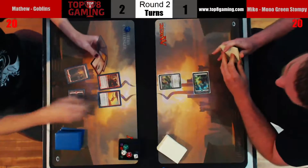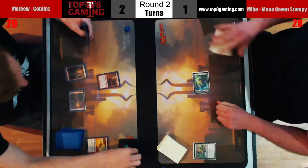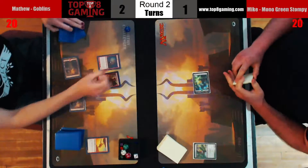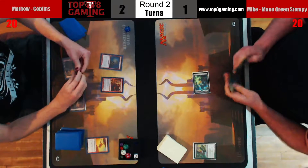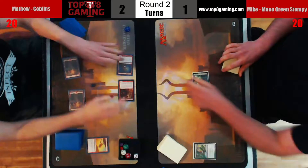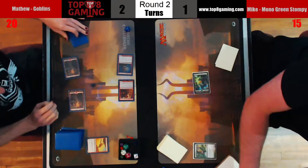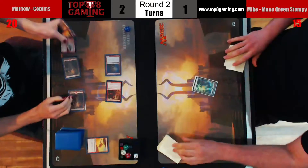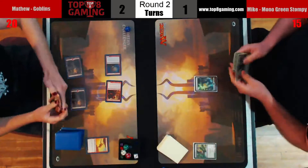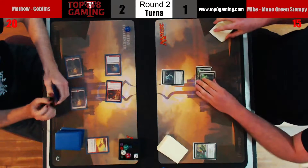There is a 1/1 Mog Fanatic going to sacrifice to kill off the Militant, it triggers our Foundry Street Denizen, then we're going to play a Goblin Guide — getting it for five here. Let's get the beats going. Mike down to fifteen, picks up a Forest thanks to Goblin Guide.